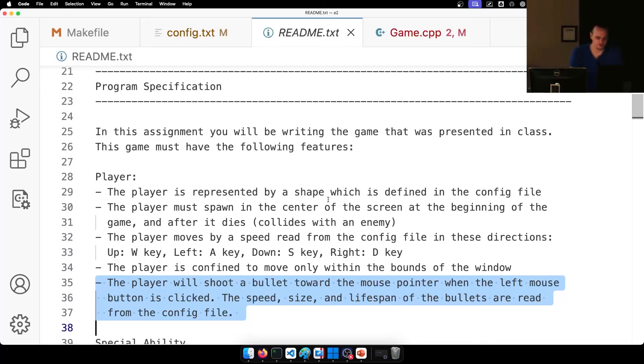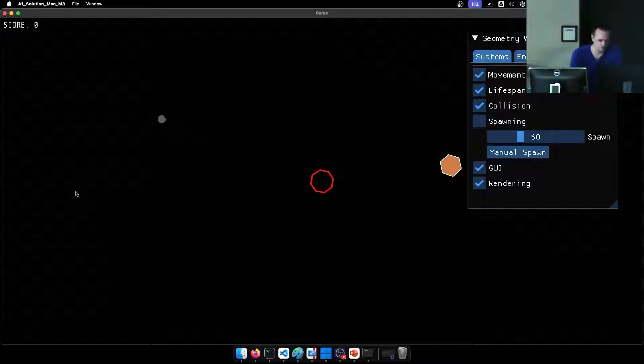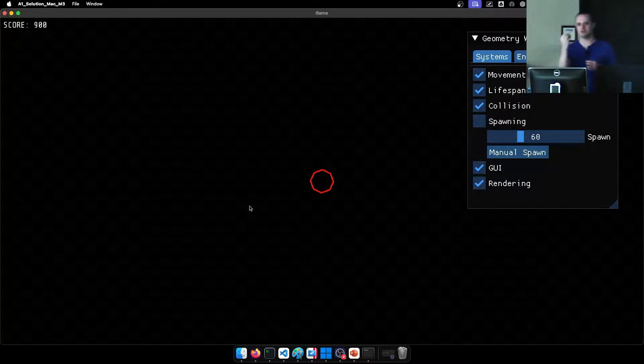The player will shoot a bullet toward the mouse pointer when the left mouse button is clicked. The speed, size, and lifespan of bullets are read from the configuration file. Anything that has a lifespan — you're going to alter the alpha channel to correspond to its lifespan. In your lifespan system, you detect the lifespan and set its alpha part of its color accordingly so that it fades out, and as soon as the object becomes completely transparent, it's destroyed.